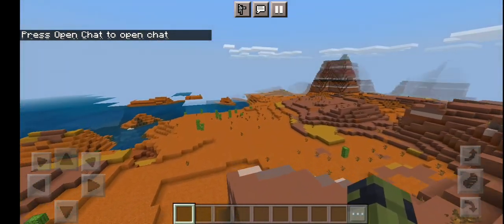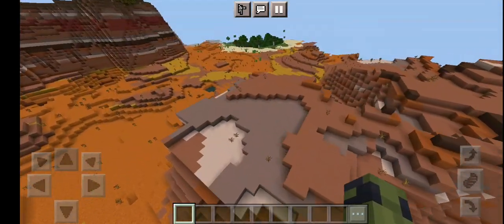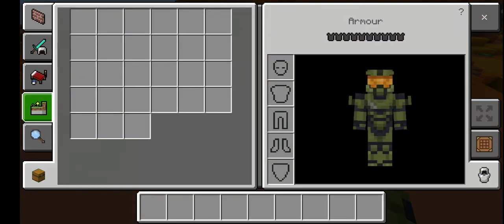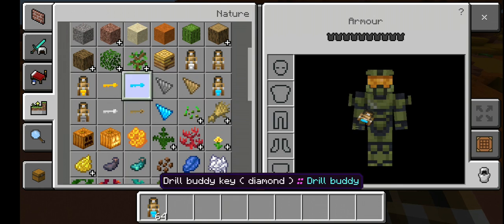As you know, this place is, I think, the best for gold. So I'm going to mine right here. I'm going to get a diamond Drill Buddy with a diamond key.